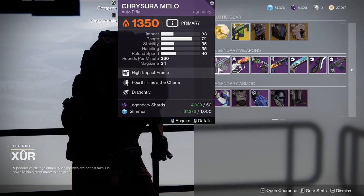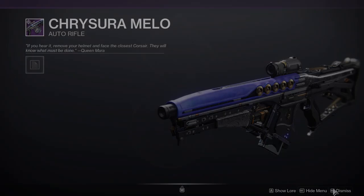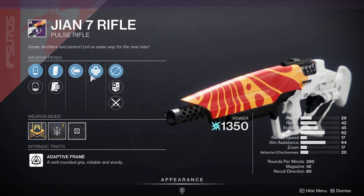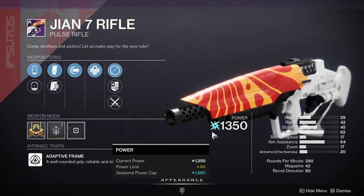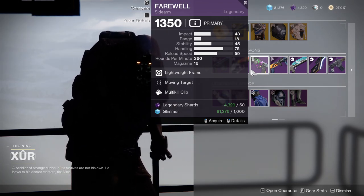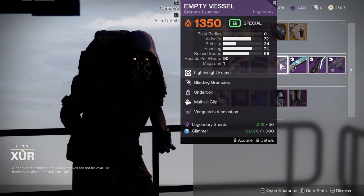As for the weapons, let's look at the Cryosthesia — it has Times the Charm and Dragonfly but no other notable perks, so I'd probably ignore this one. The G&G Rifle has Full Auto Trigger System — it's a good arc weapon if you don't do the raid, because the raid has the best arc pulse. Farewell has Moving Target and Multikill Clip, which could be nice, though I'm just not the biggest fan of sidearms.